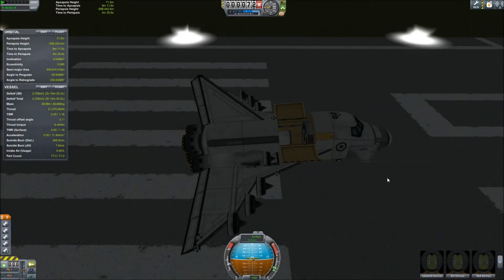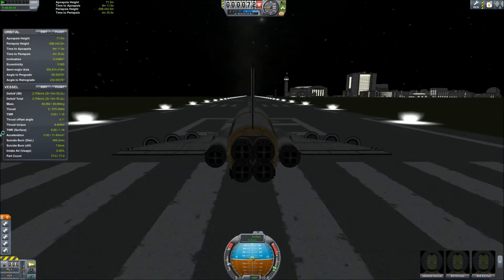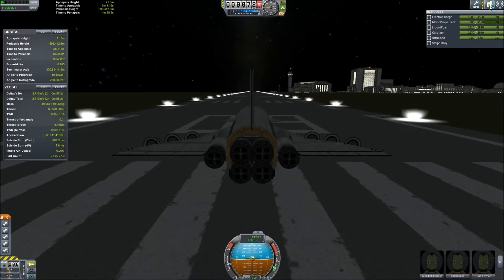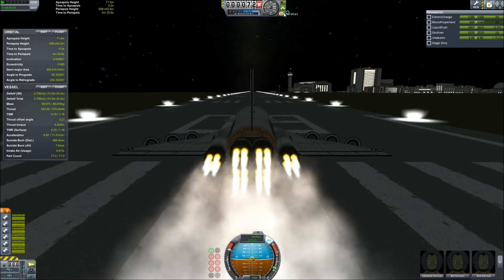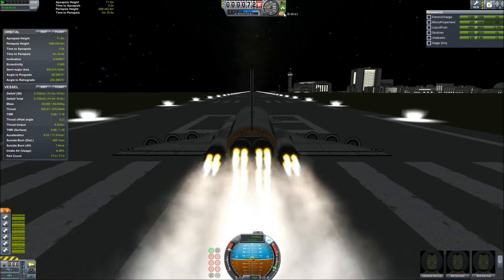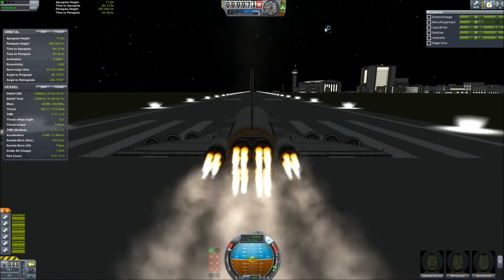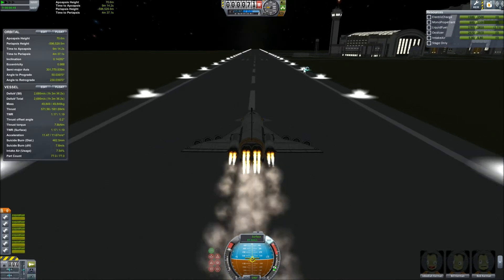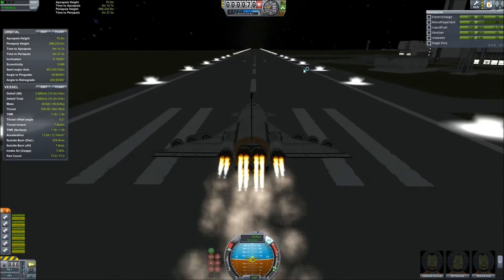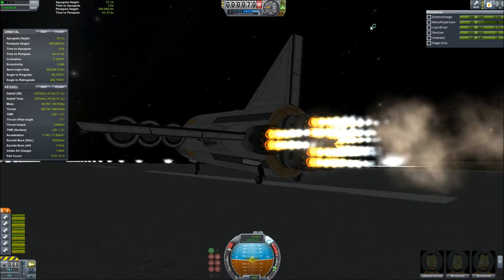What's going on boys and girls, this is Controlled Pairs Gaming bringing you a Kerbal Space Program video. The beta for Kerbal Space Program launched last week and with it a new selection of space plane parts. Here I'm taking a Mark 3 cargo space plane up into orbit, circling the Kerbin globe, and then returning back to Kerbal Space Center. This is about a 25-minute video I've cut down to about 12. I hope you enjoy it.